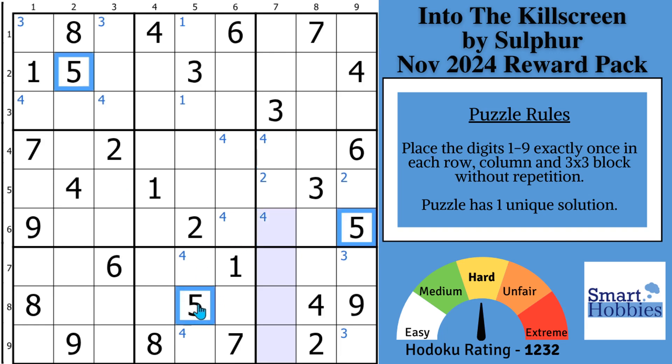Let's check out the fives. In block two, we have another pointing pair of fives. So with this five, we can actually make a solve — we can solve our first cell for a five because it can't be here due to this five, and it can't be here because of this five.